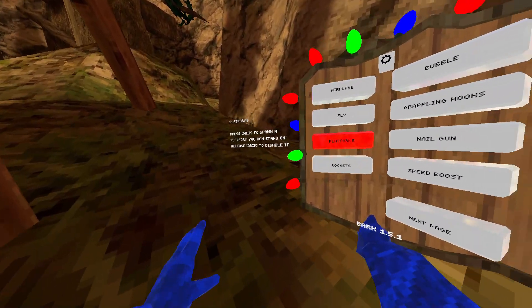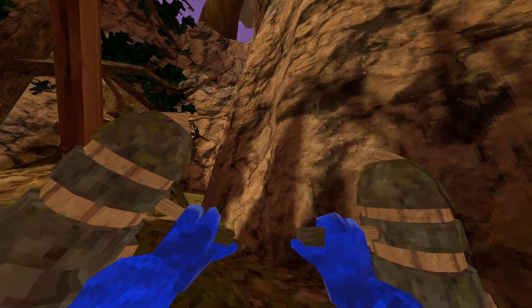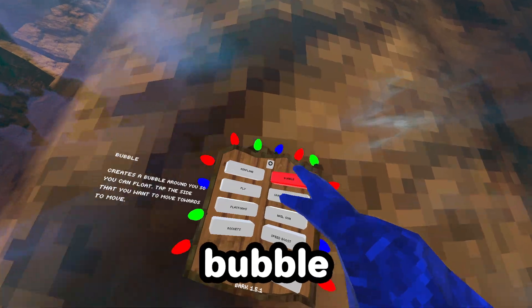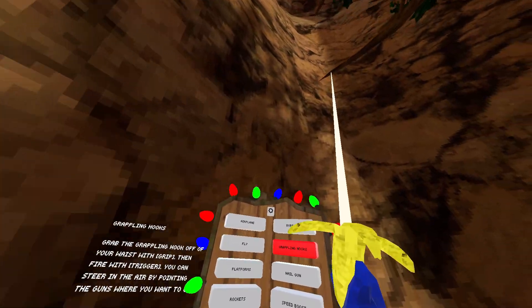Fly, platforms, rockets — you know the drill. Bubble — I tap, there's a bubble. Swing hooks — I can become Spiderman.